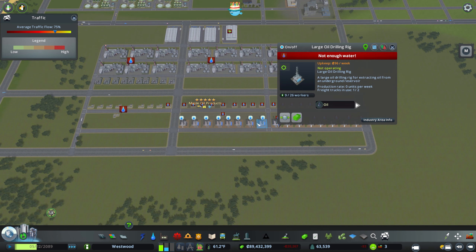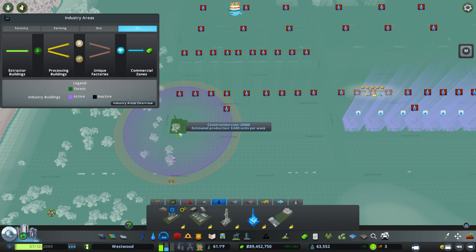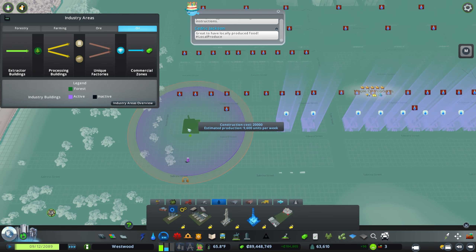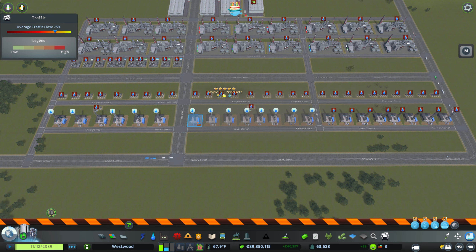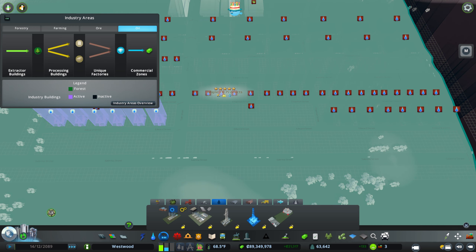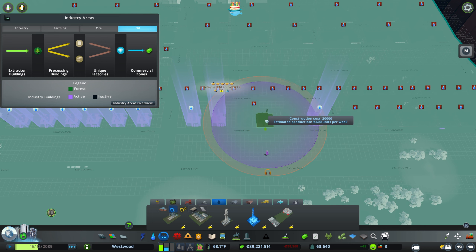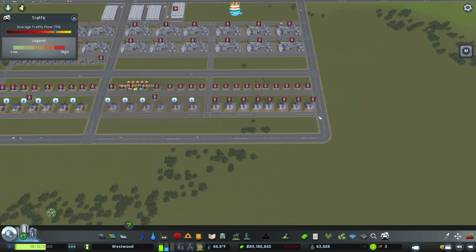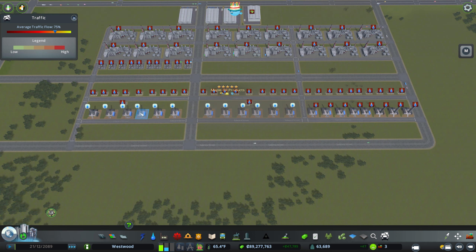That gives me six per row, so 12 in two rows, and then we have eight down at the other end — I think I'm okay with this setup. Counting through: nine, ten, eleven, twelve, thirteen, fourteen, fifteen, sixteen, seventeen, eighteen, nineteen, twenty. That's all the producers we need to provide all the oil for this massive area.